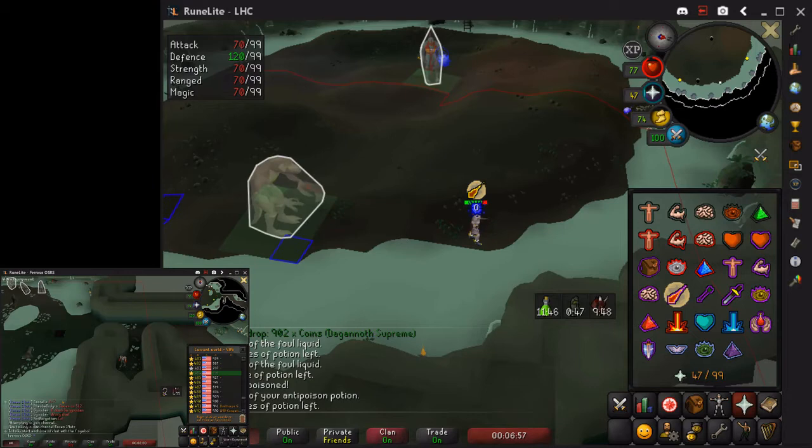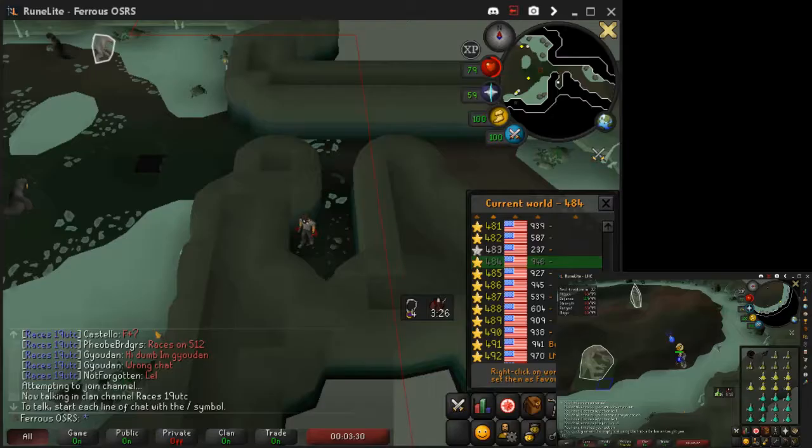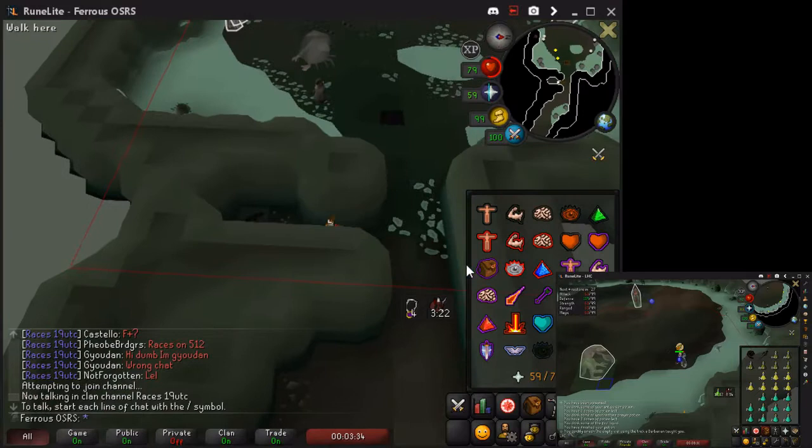My main is in place, praying mage. I'm going to put the bulwark on, heal up, get comfortable. Make sure your bulwark is on block so you get the damage reduction. Now it's time to go in with the iron.